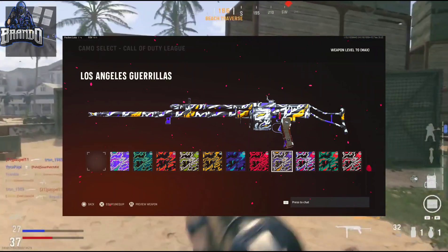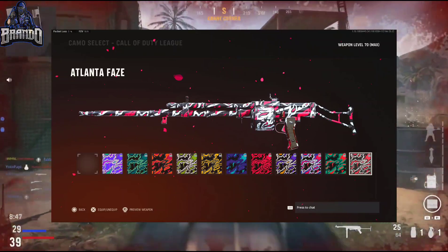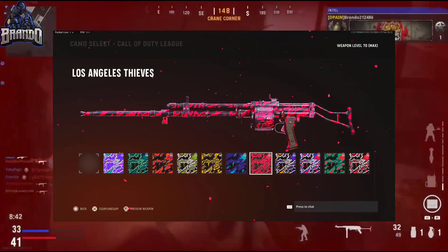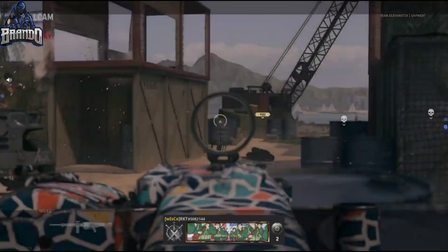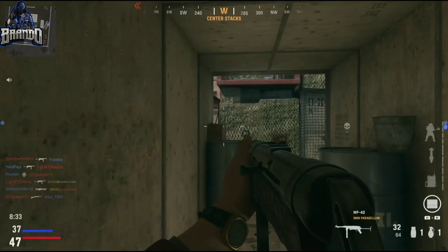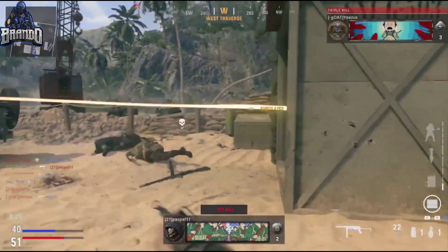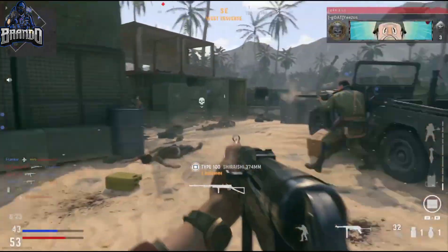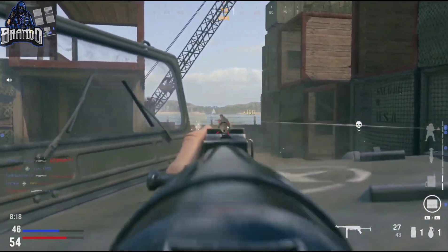Other things that came out today are the CDL packs and the camos added to the game. There are quite a few different camos for the Call of Duty League and they look pretty good. If you missed it, CDL actually played with these camos and skins over the weekend — they look pretty dope. Stay tuned to the channel for a dedicated video on that if you're a big CDL fan.